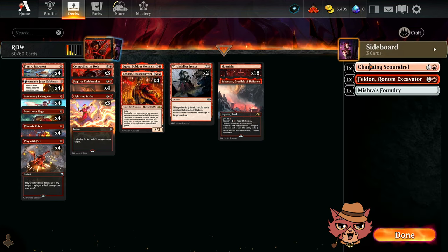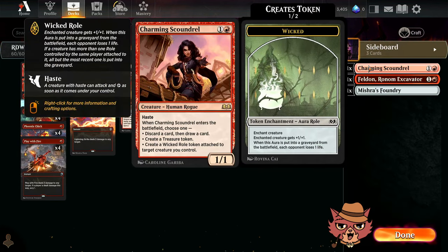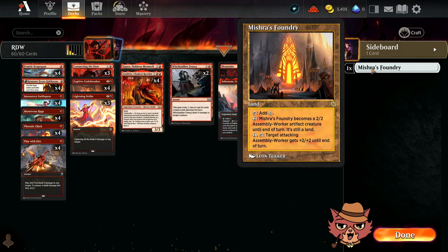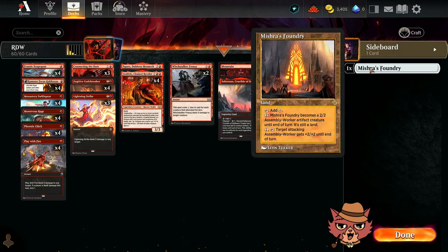Some honorable mentions: Charming Scoundrel, Beldon, and Mishra's Foundries in the mana base. Mishra's Foundry is personal preference — some games you want to do two or three red things on the same turn and it doesn't let you, but other games it's your last hope after a Sunfall. I'm opting for all red sources.